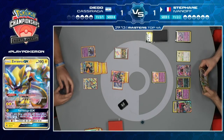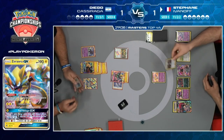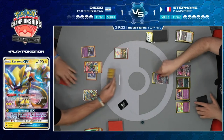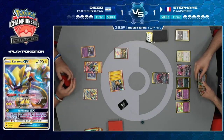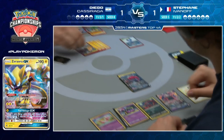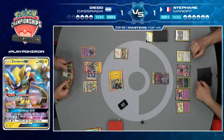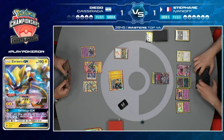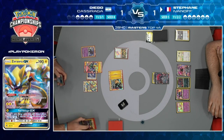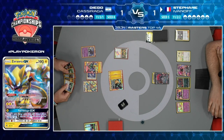Stefan trades and finds himself a Guzma. He Guzmas the Pikachu Zekrom to bring it up and swing into it - it still forces Diego to find an Electropower. But wait - Diego already used his GX attack, so he can't take a knockout right now. He needs more than just an Electropower - needs a Choice Band or another Electropower for 180 plus 30 to get to 210+ damage.